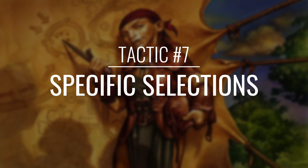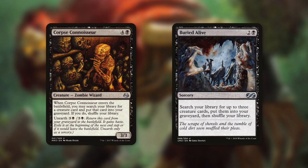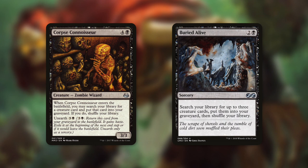Now we're not quite done getting creatures into our graveyard, so let's move on to tactic number 7: Specific Selections. First up there's Corpse Connoisseur, which when it comes into play lets us search our library for a creature card and put it into our graveyard, then shuffle our library. On top of that it's got Unearth for 3 and a black so we can get it back if we need to. But an even better way to get the right creatures into our graveyard is Buried Alive — search your library for up to 3 creature cards, put them into your graveyard, then shuffle your library. This card is absolutely huge in this deck and can get us 3 of our best creatures that we can then cheat out with our commander.